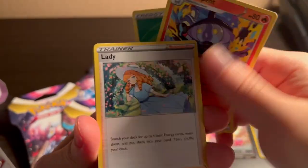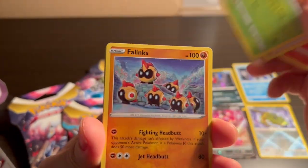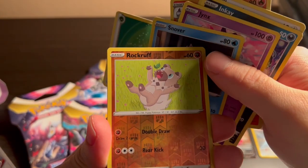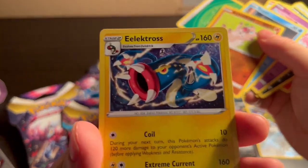Code, let me see what we get in this one. Lady — I think there's a full art Trainer Lady, pretty interesting. Jynx. Snover. Rugroth reverse. And non-holo Dhelmise.